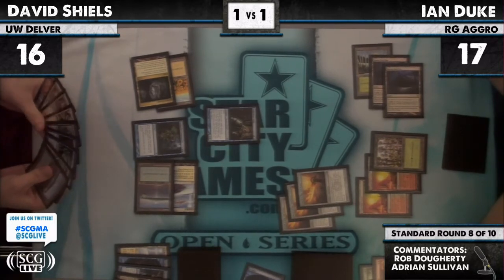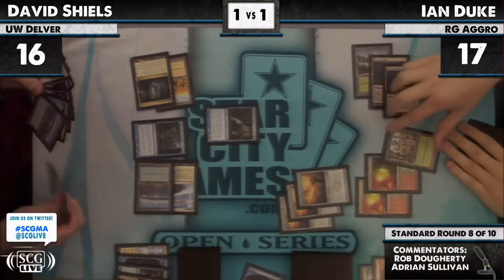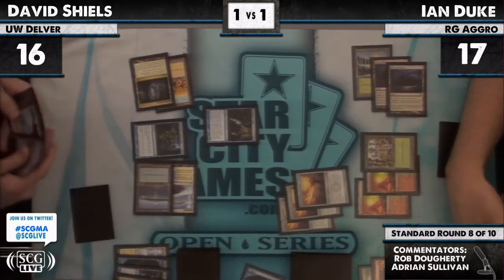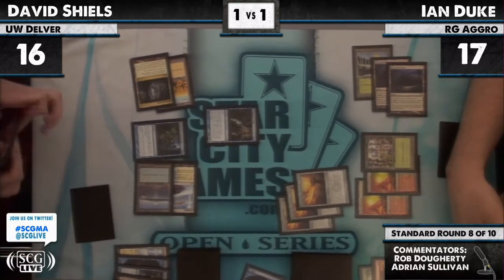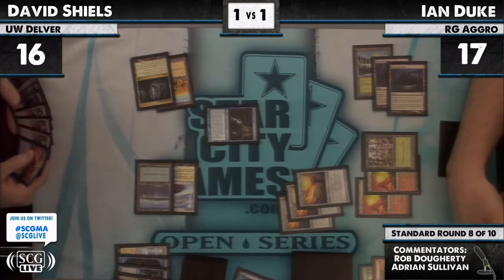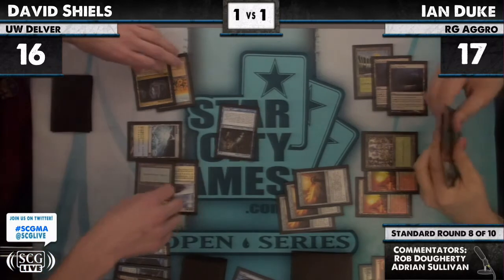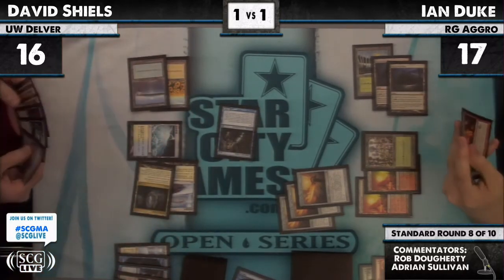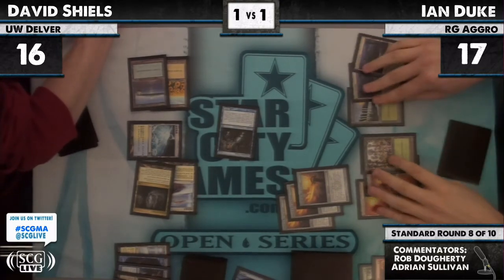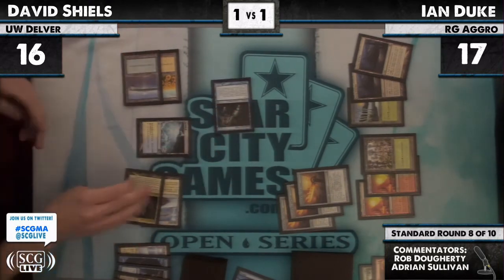If he was playing around Mana Leak, he's achieved his window, although likely the creature won't stick around given the additional cards just drawn. David Shields looks like he's going to bury a Phantasmal Image. I do like the image to copy a Snapcaster to hit the Vaporsnag again. The rest of his hand must be pretty amazing. Attack for two — I did see at least two Restoration Angels.